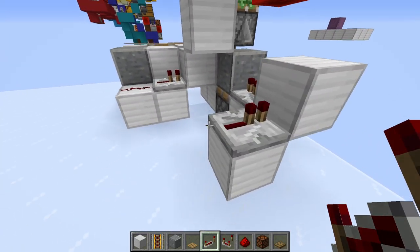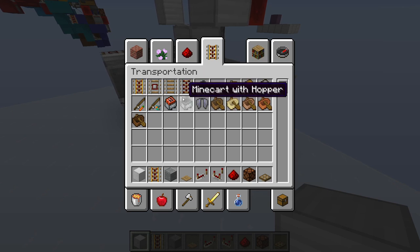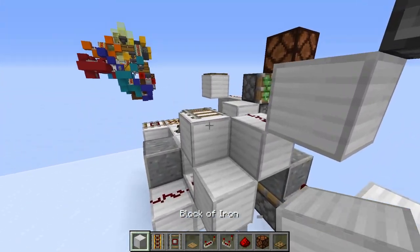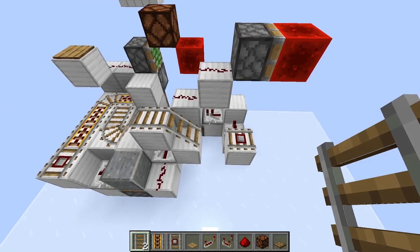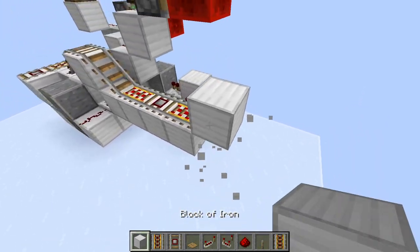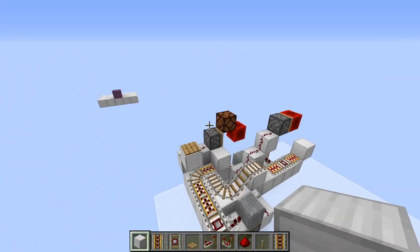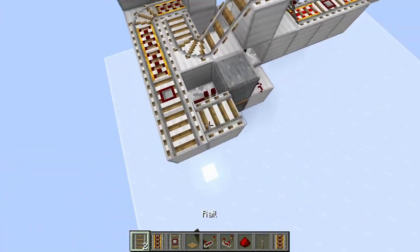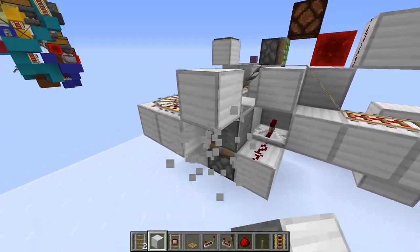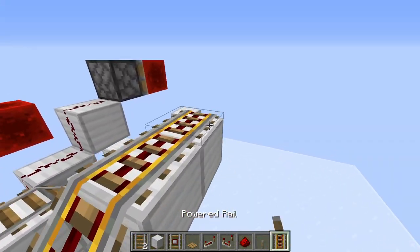This is going to take the signal from a block here, which is going to have a detector rail right on top of it. Then go up here and get your regular rails here and here — you're going to have this little bump system. Power source is there, then two powered rails on top. You can put a block there because this is where the minecart will fall down, come back into the system, and stop right here.